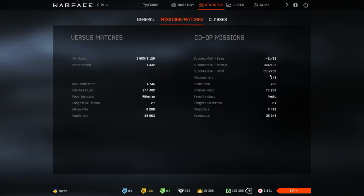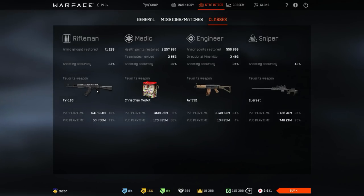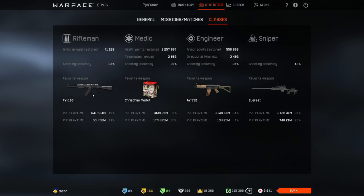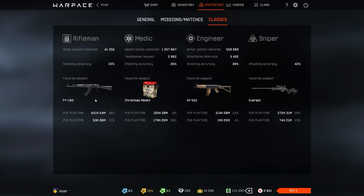Then we get the co-op stats. For the classes — 23 average. The FY103 is not actually my favorite weapon, but it seems like it's always the most reliable weapon for me to use. Even though they changed it a bit and made it less tap-fire friendly, before that I used it really, really often. So I have nearly 650 hours with it in PvP, though it's not actually my favorite weapon.